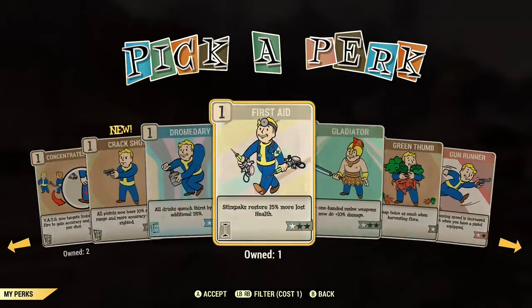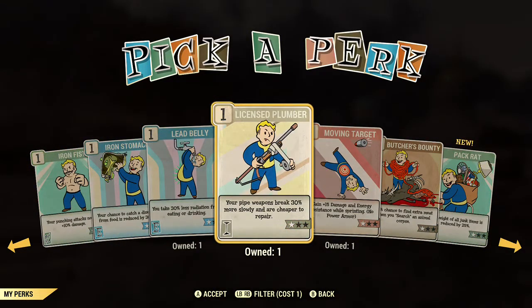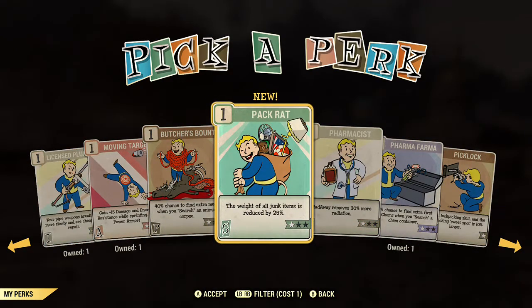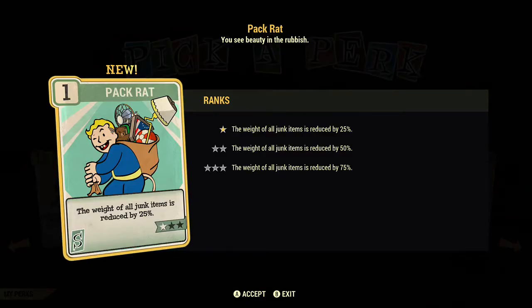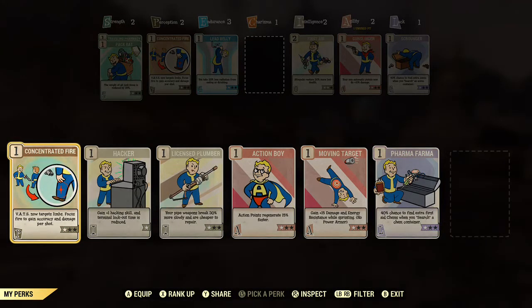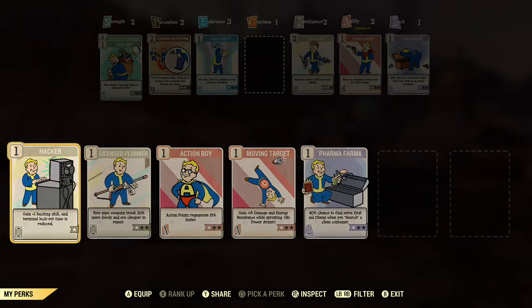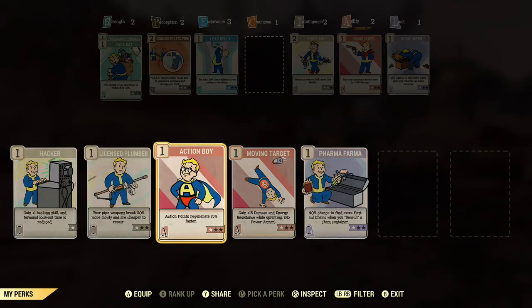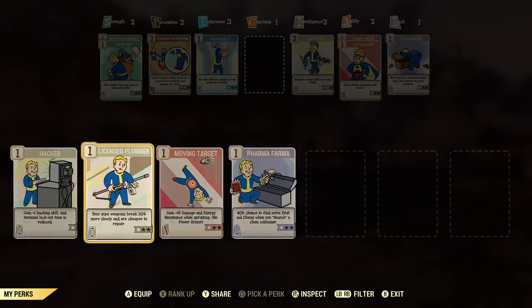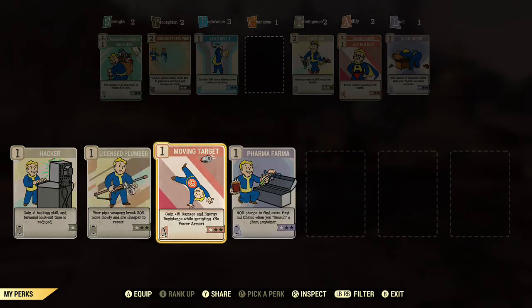Perks such as Gunslinger, Lifegiver, Action Boy, or Action Girl each now have a number on them. When you get the card, this number appears in the top left-hand corner and tells you the required number of attribute points that need to be in its corresponding SPECIAL attribute before you can assign it. For example, if you get Action Boy with a number of one, you just need at least one point in the corresponding attribute to assign it. If you have four points in Strength and perk cards adding up to four, you can't assign another perk card until you put another point into Strength.